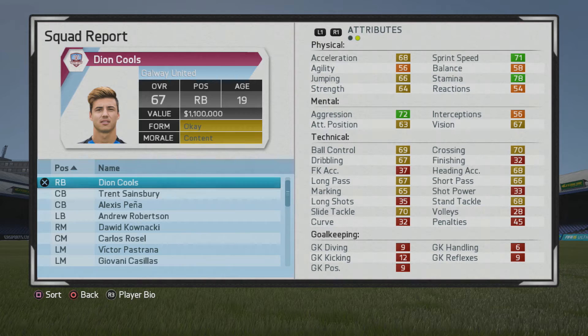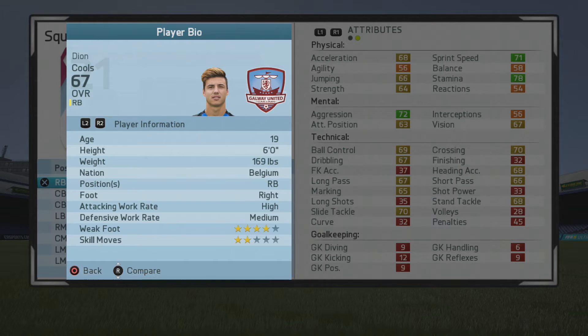What's cracking guys, welcome to another player growth test. I'll be taking a look at Deon Cools here — the 19-year-old right back who starts at a 67 overall. Pretty awesome name I have to say, and as you can see, he's a pretty well-rounded right back at the moment, pretty solid physically, mentally, and technically, but he does need some improvements.